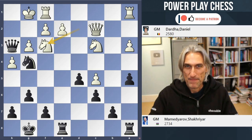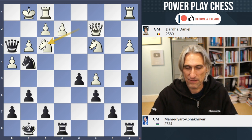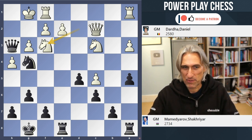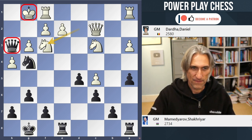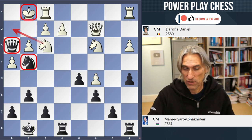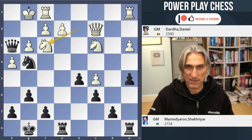Black to play and win. Daniel Dada against Chakriya Mamadyarov, played in the European Club Cup in October 2023. Mamadyarov, a legendary attacking player, has already sacrificed a piece to get his queen in the danger zone around the king. He's got the knight in support, but at the moment the knight on f3 covers h2, so there's no checkmate. So how do you upset White's defensive position?